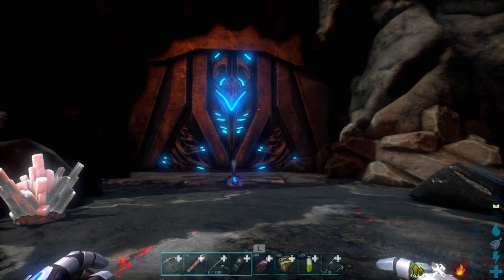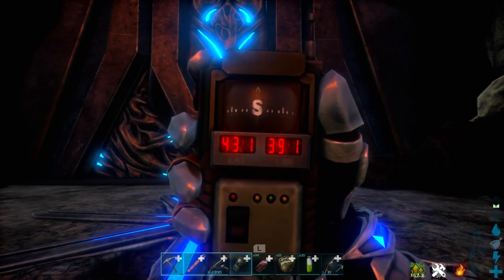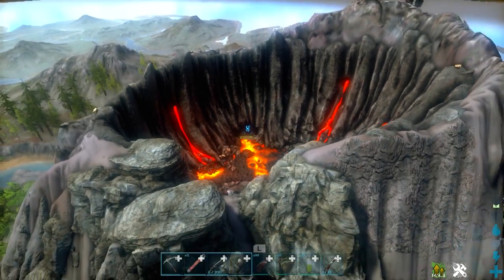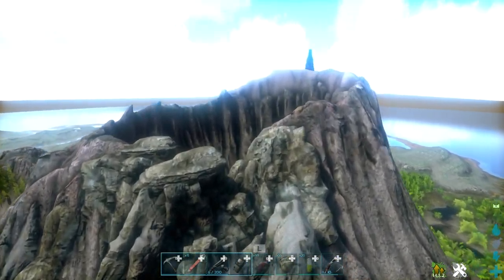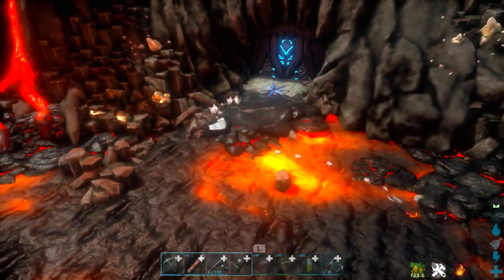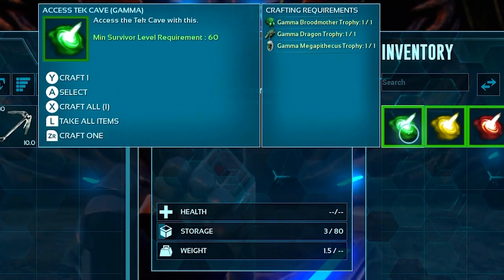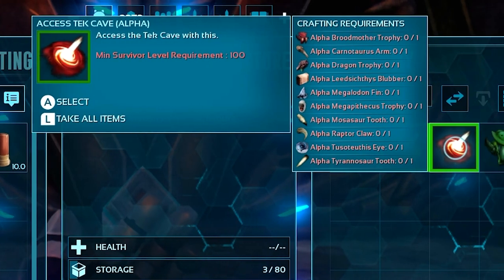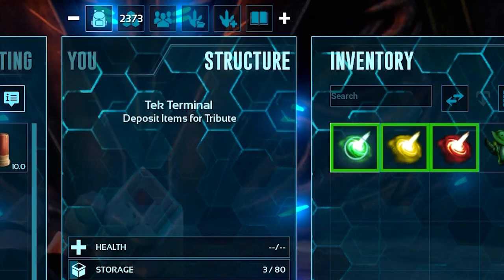Now that you've beaten the three main bosses of the island, you have the option to ascend and go on to Scorched Earth — and this is actually how you beat the map. At coordinates 43, 39, there's the giant volcano roughly in the middle of the map. There's a tech cave entrance here. To unlock this cave, use the trophies of the bosses you've defeated. For Gamma ascension, you need the three Gamma head trophies. For Beta, you need Alpha dinosaur parts too. For Alpha difficulty, you need Alpha boss heads and Alpha dinosaur parts.